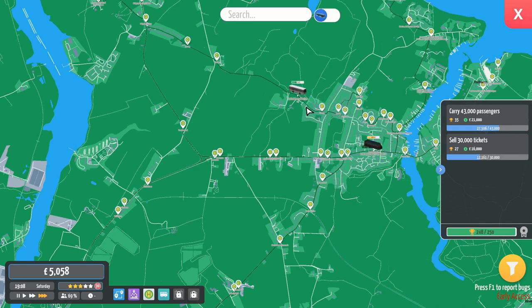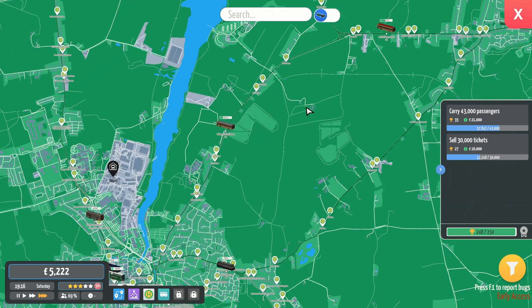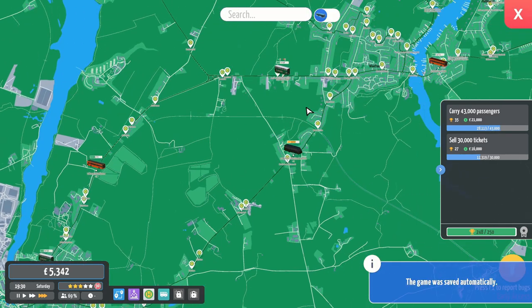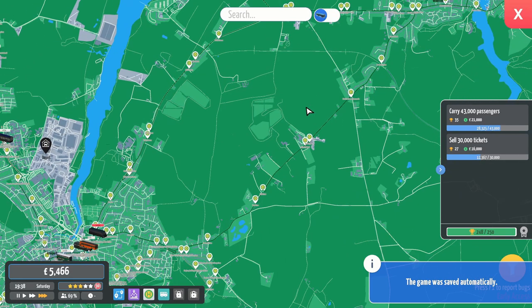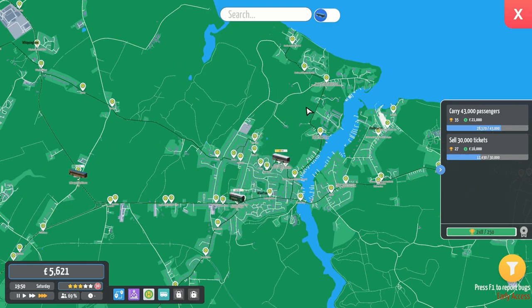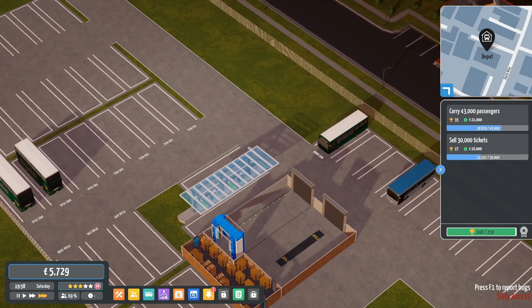Why is the 21 so busy? Is it because taking the back streets means it is more direct? I think it has fewer stops than the 2 or 3 - that is something I will look into.